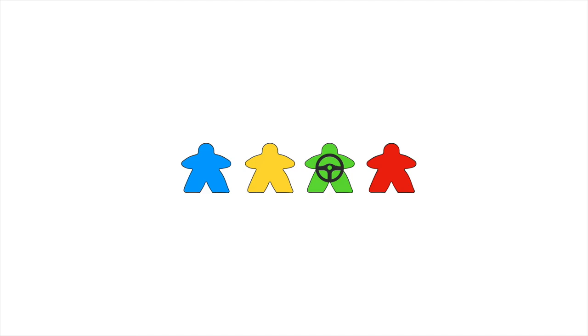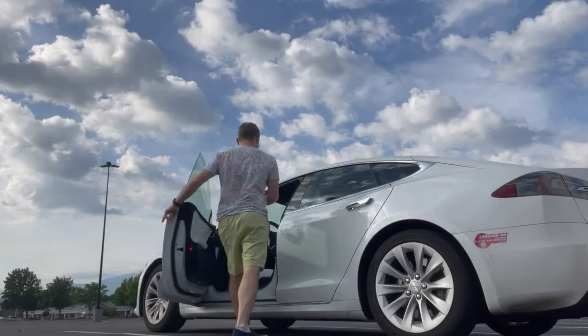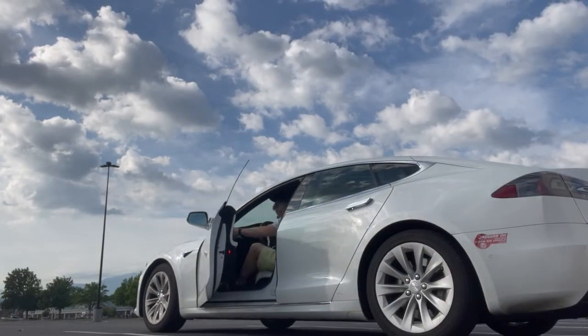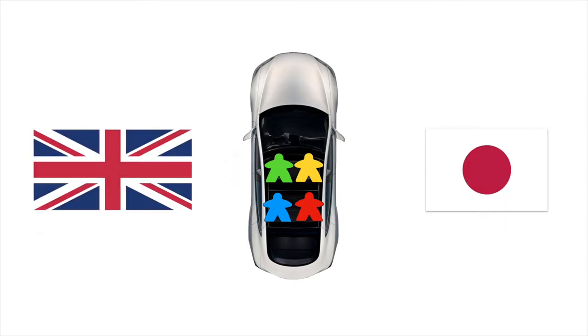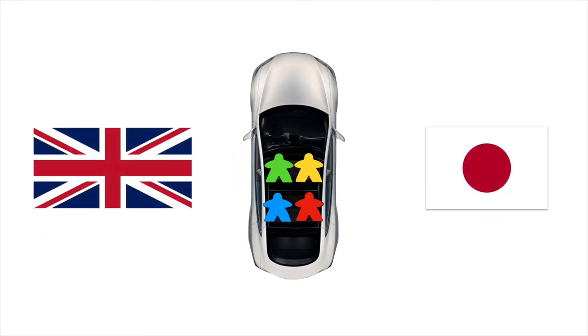Give the start player the keys and steering wheel. Henceforth, until the round is over, this player will be known as the driver. Other players may sit behind, orthogonally, or diagonally adjacent to the driver's right, but never to the driver's left. In Japanese and British editions of the game, these rules are reversed, with players sitting on the driver's left but never the driver's right. In every edition of the game, sitting in front of the driver is not allowed.